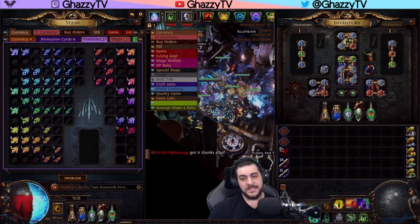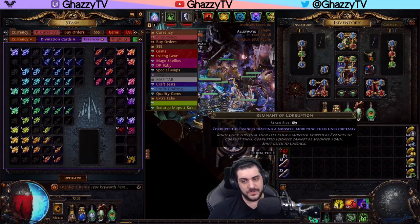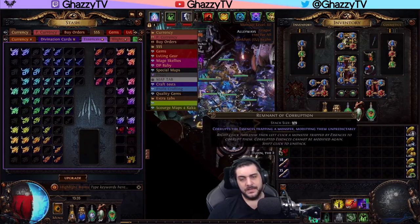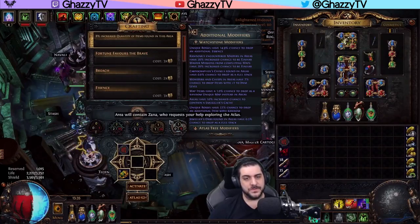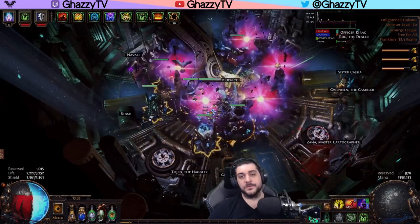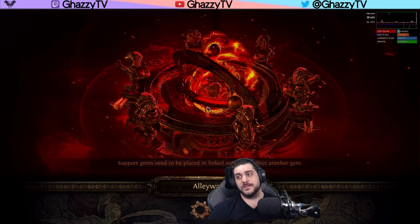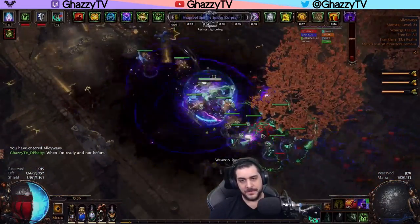So basically, your investment is eight Chaos per map, plus two or maybe three Remnants of Corruption — so roughly 12 Chaos per map. I've been doing this on a Mage Skeleton build, which is a very low-budget build, but I'm going to show you this on a slightly better build to speed up the run.